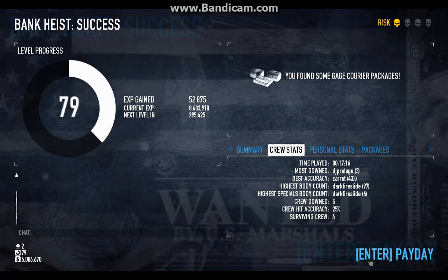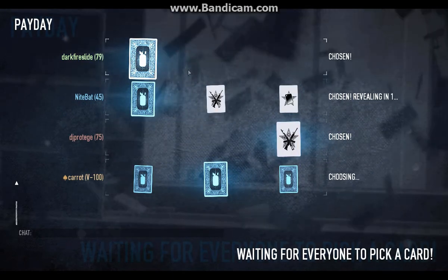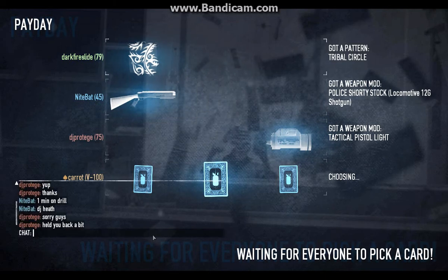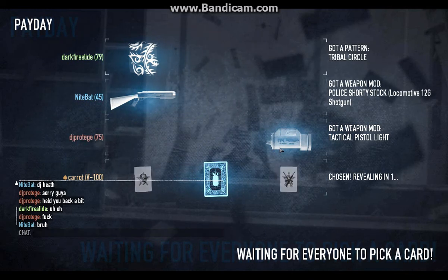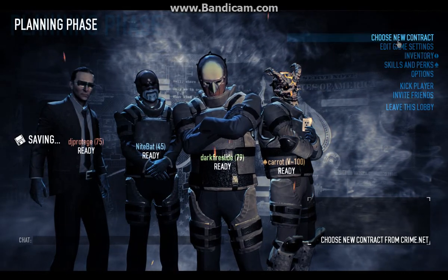Now we can go ahead and enter payday. You pick a card here, and it can be an assortment of things, like a mask, or colors and patterns for those masks, or best of all, you can unlock weapon modifications. Our friend Nightbat here has unlocked a police stock for the double-barrel shotgun. Our friend has also unlocked a Swedish barrel for the Swedish LMG. We'll go ahead and re-enter the lobby, and from here you can pick another job, look at your inventory and stuff.